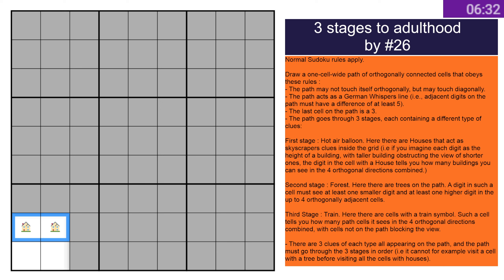Three clues of each type appear on the path and you go through them in order — houses first, etc. I'm hoping I can figure out where the path ends because I can't see it in the rules. I assume it's maybe going to start here and then just get stuck — that would sort of make sense. Neither of these can be ones because they're both seeing at least three cells; this one's seeing at least four.